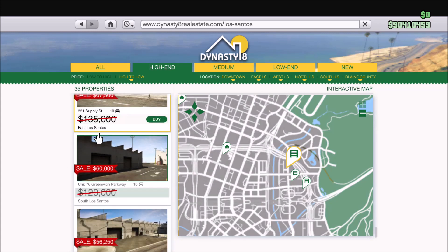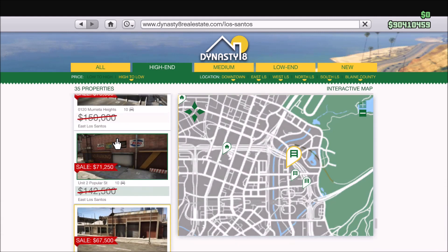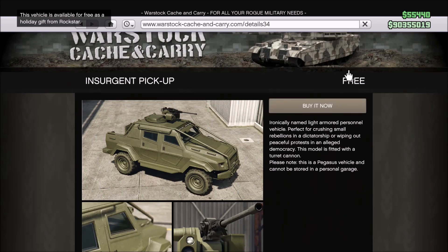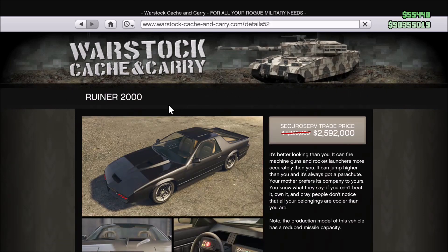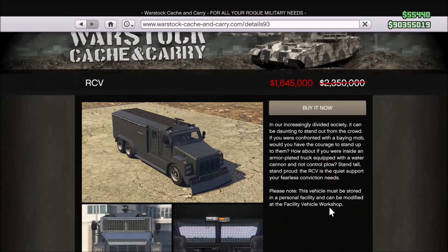There are a lot of vehicles on sale this week, so I'm not going to go over all of them — I'll have a link to the Newswire in the description below. We have 40% off the Insurgent Pickup Custom — on my screen it shows as free because I haven't bought the holiday one that was a gift from Rockstar, so it will be the custom upgrade that's 40% off. Then we have 40% off the APC, 40% off the Ruiner 2000 — you need this to start up Fully Loaded, which is a very useful tactic against Oppressor Mark II spammers, and you're saving a lot because the vehicle is really expensive. And then we have 30% off the Armored Kuruma, and 30% off the RCV.